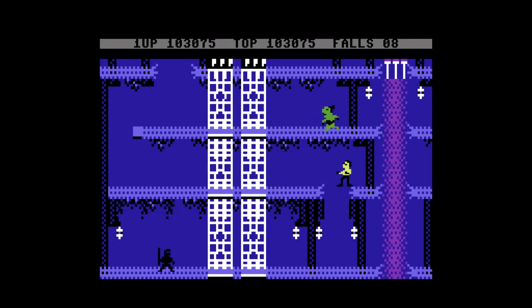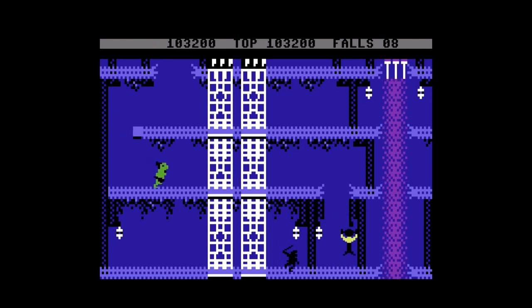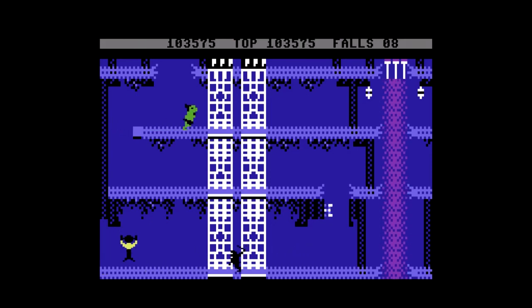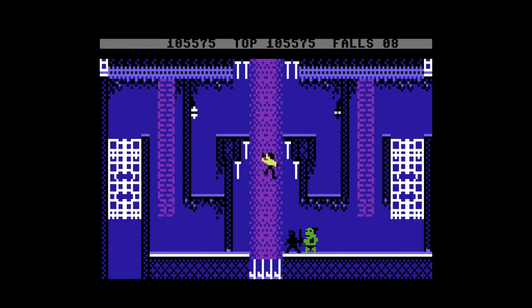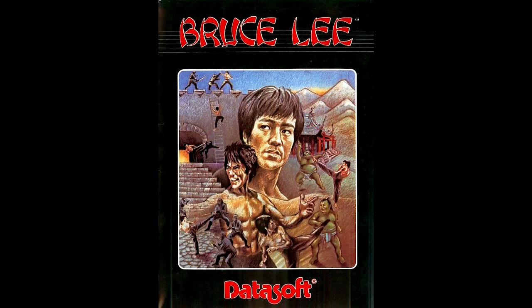That is Bruce Lee, developed and published by Datasoft in 1983 for the Commodore 64 version, but it came out in a billion other places — a really cool game, a really cool relic of the 8-bit era, and something a little bit special in many different ways. My name is Parallax Abstraction. Thank you all very much for watching. If you liked what you saw, please consider liking the video and subscribing to the channel — it does help me out a great deal. I'll see you guys with Bruce Lee 2 next time. Take it easy, everybody.